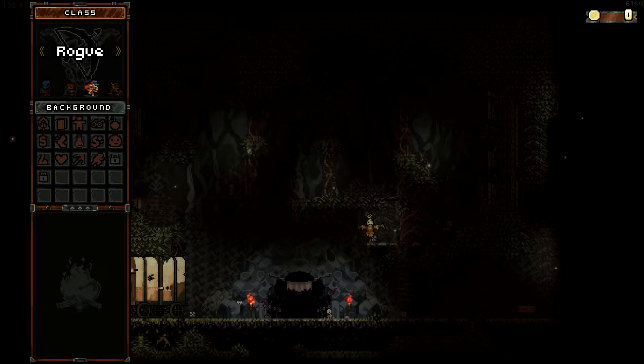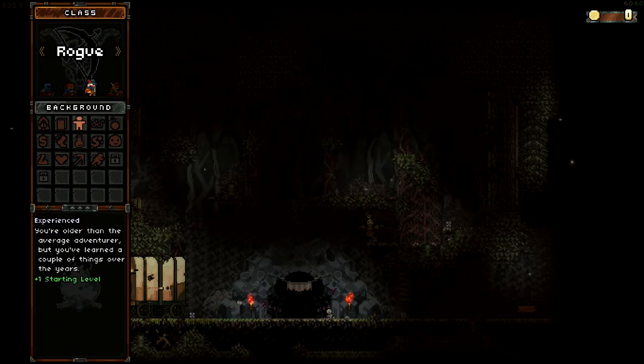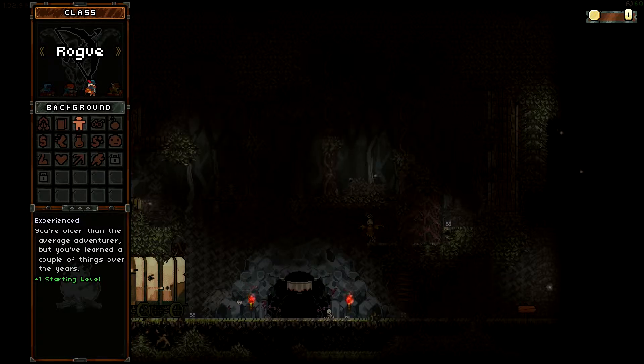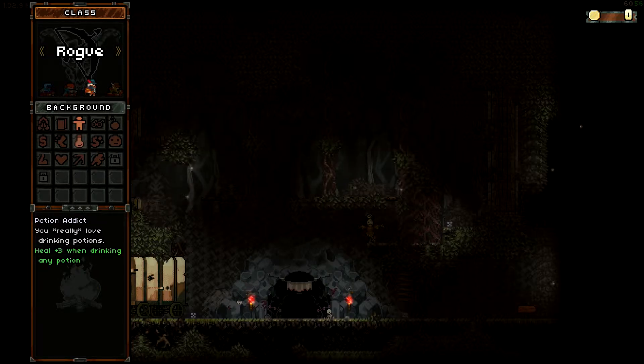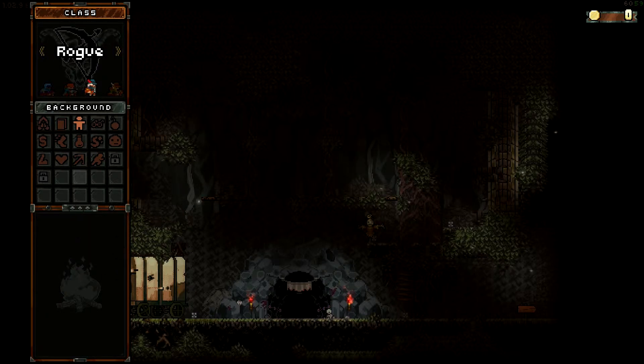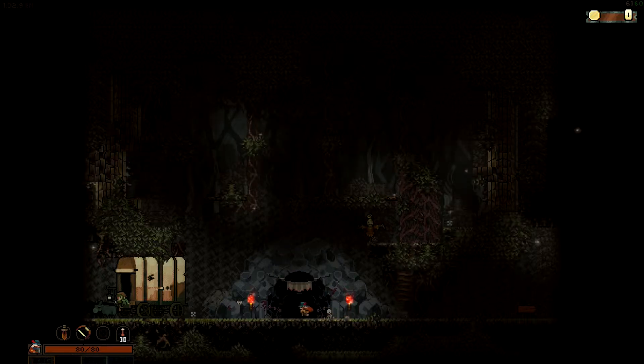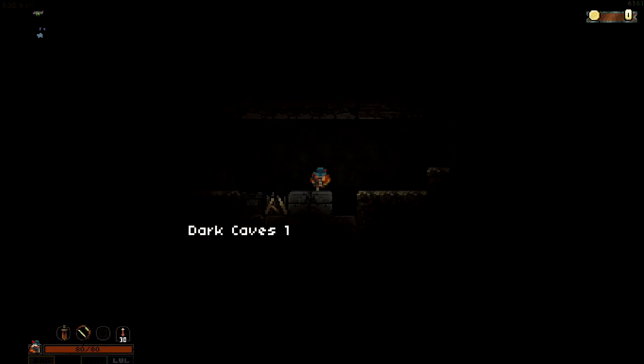Today we're going to go with the Rogue, as per usual, and also as per usual we're going to go with Experienced. That's one of my favorites — I think we only get the one. You may hear some obnoxious noises in the background; that's the auto-nailer.